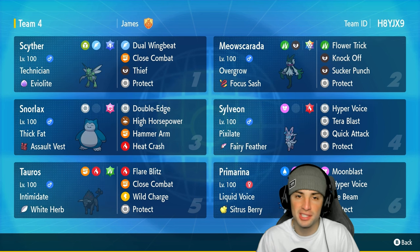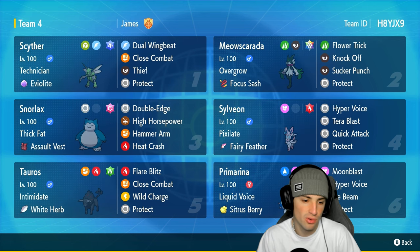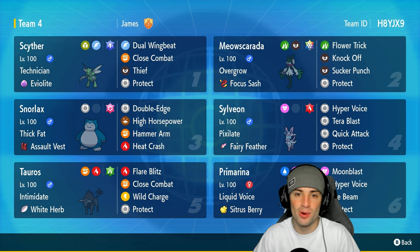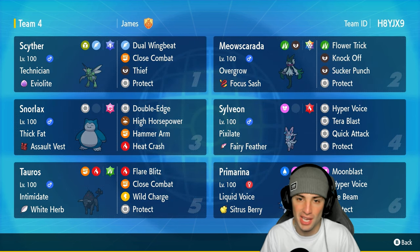The other four Pokemon on today's team feature a good group: Snorlax, Sylveon, Primarina, and Tauros. I would definitely consider this an off-meta team. Snorlax is sitting here with Thick Fat, Assault Vest, and a great moveset. Sylveon and Primarina are going to be great special attackers, and Tauros with the White Herb and Intimidate is a solid physical attacker. Rental code is at the top right-hand corner.